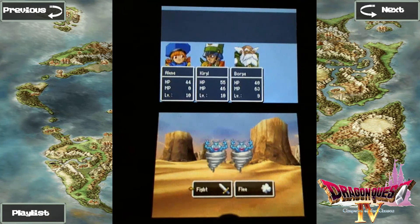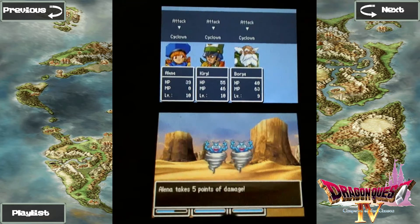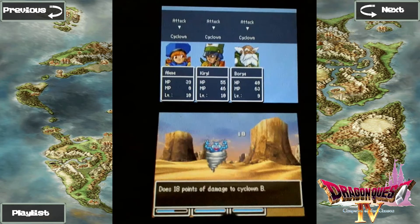We got a new enemy here - the Cyclown. These guys are actually pretty deadly. They can cast spells that attack everybody in your party, so you want to take them out pretty quick.